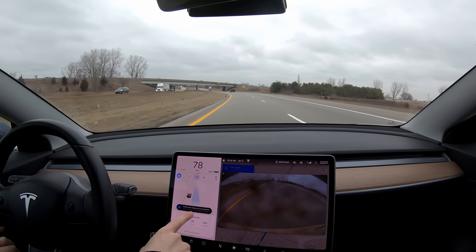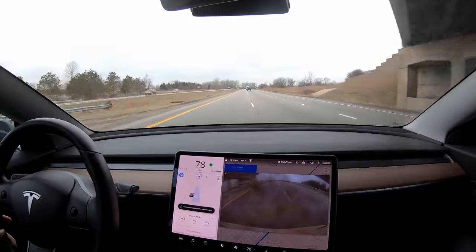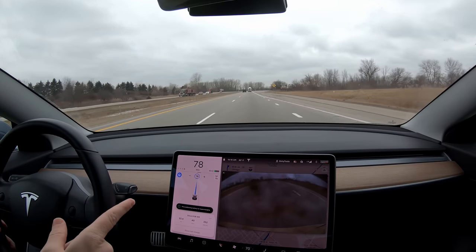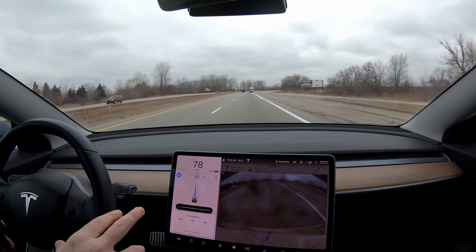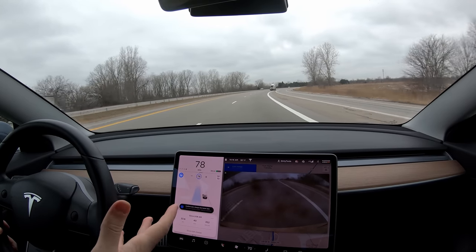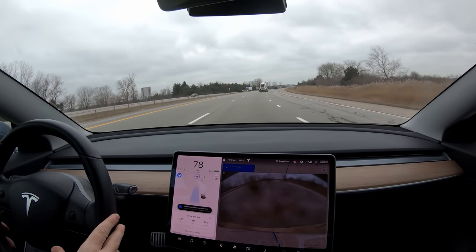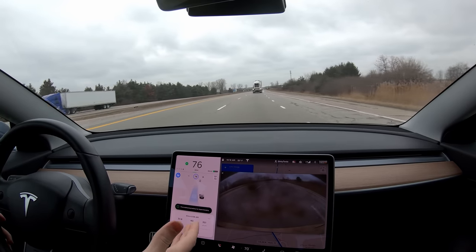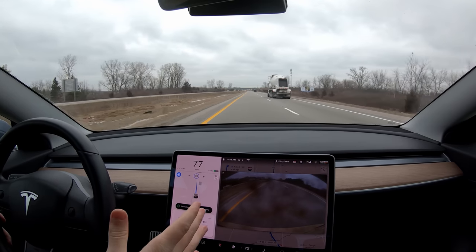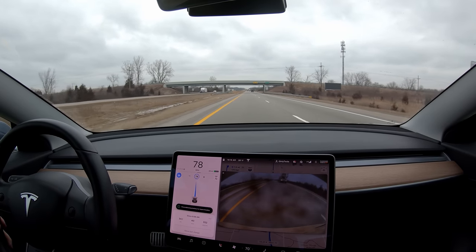Just to show you one more time — confirm lane change out of passing lane. I've seen that several times now. In the Thanksgiving update, Thanksgiving day, I went out and I noticed within minutes that that wasn't happening. Since Thanksgiving it's happened twice, which is even more strange that it's possible for it to happen — it just never does. And now on this drive, I've been on the highway maybe 15 miles, and I've seen that message like five or six times, whereas in the past three months I've seen it twice. So that was definitely broken. Hardware 2.5 won't get out of the passing lane and hardware 3 will — that's it.